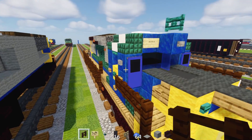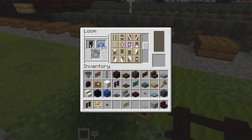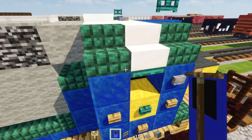Next make the door banners. Go to your loom, put a blue dye with a blank banner, make a border around it, put it back in, go across the bottom half — that's how you do it. Just place that in the front and the back of the cab.